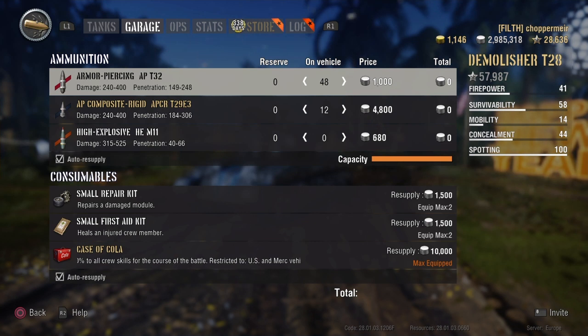Small repair kit, small first aid kit, and I am running a premium consumable on this. It is a tier 8 with a 50% silver bonus so you can make money back, but I need all the help I can get. I'm running a Case of Cola for +10 to all crew skills — aim time comes down, view range goes up, reload gets faster. You could use a fire extinguisher if you wanted to; it is quite a large, slow tank and artillery will focus it.